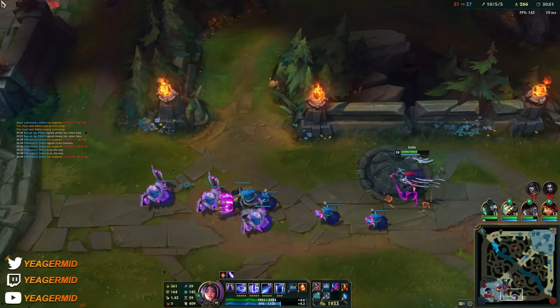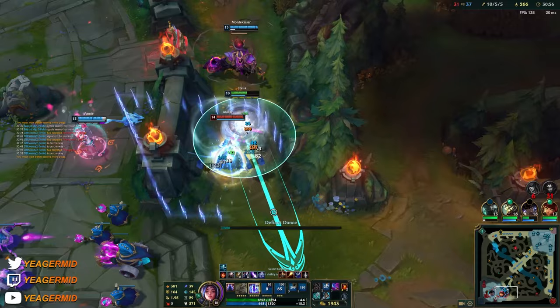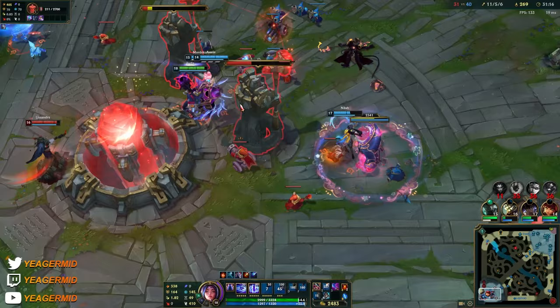Annie has to hit her with chain CC — it has to be Annie, she has to CC once. There we go. Now we can go ahead and end. There's like one player at bot side, opening up the map for us.